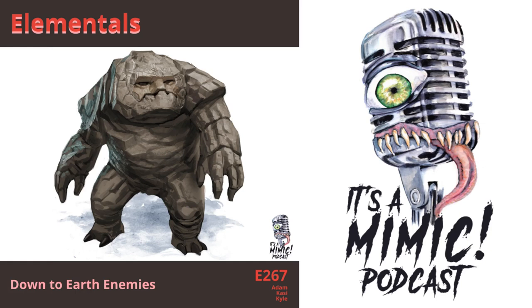Looking at their stat block, they are a medium-sized elemental with neutral alignment. Their boulder-like body gives them a natural armor of 16. They have a speed of only 15 feet, however when threatened, the Galeb can shape itself into a ball and roll at 30 feet, or 60 feet going downhill. It can even charge if it rolls at least 20 feet in a straight line, dealing extra bludgeoning damage and knocking targets prone on a failed strength save. Highest stats are in strength and constitution, as you'd expect. They have a CR of 6 and speak Terran.